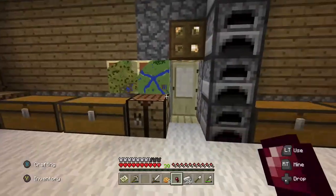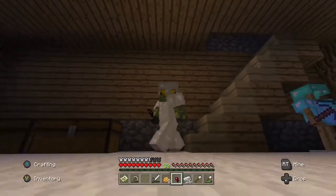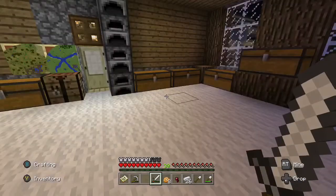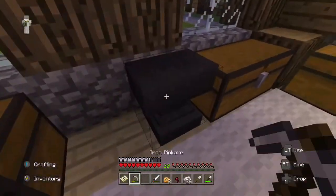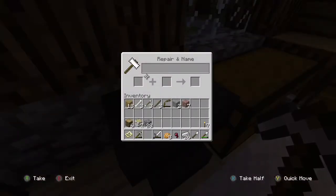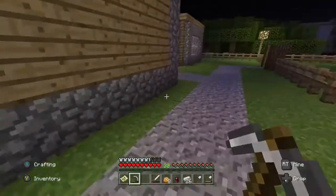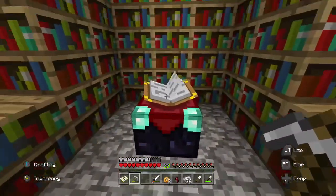Welcome back, Country Boy here with Team Yeti Gaming. Today I'm going to show you the best way to use the enchantment table. For one, you need an iron anvil — you can make it just with iron — but you will need that.